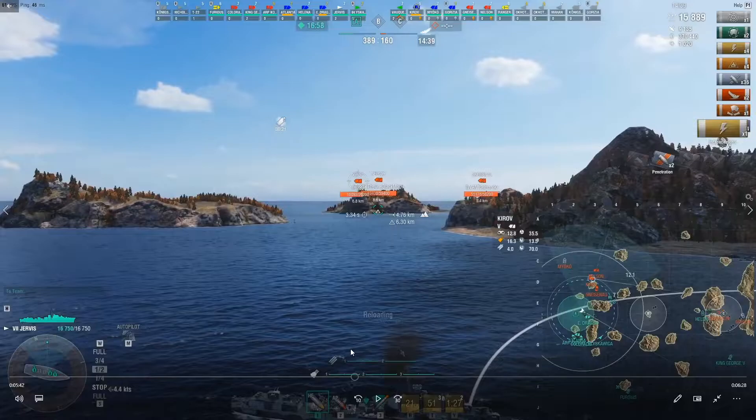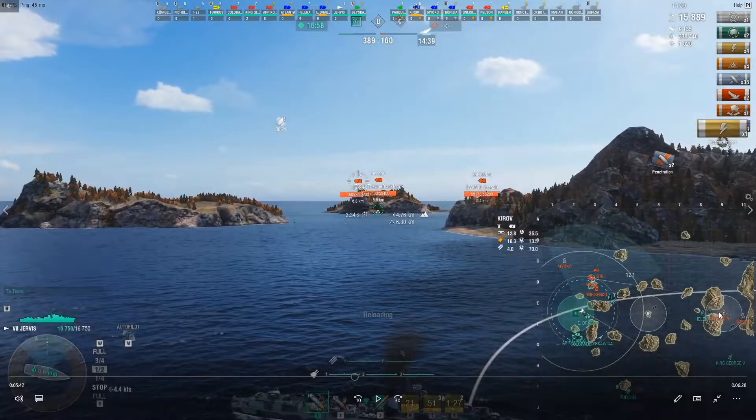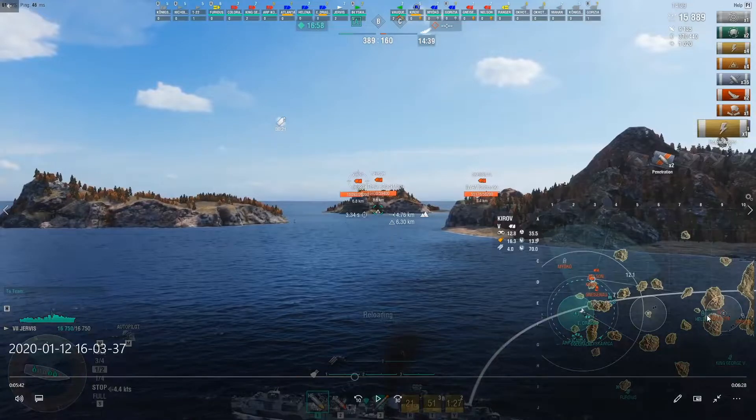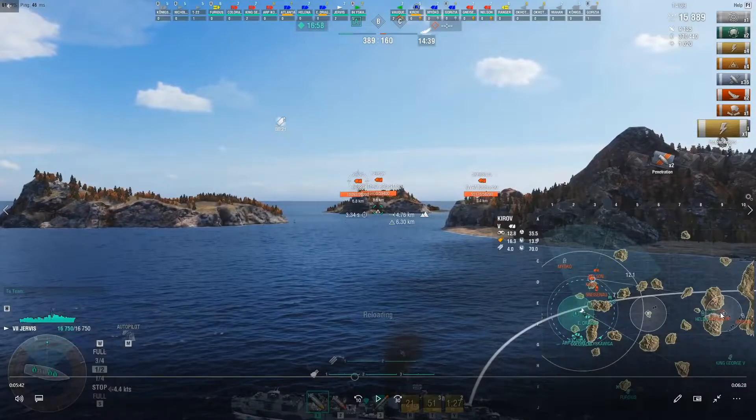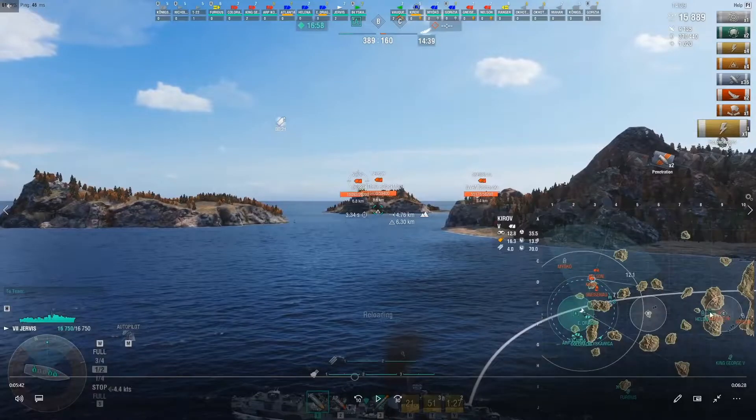I've already started switching from trying to win the game — the game is pretty much won right now. We're up two ships, we've got a cap and they don't even have a cap. The Helena and the French destroyer are squaring off here. This could go either way if the Vakulin lands torps on the Helena, although I think the Helena's probably got hydro up. The Helena's got a lot of guns to really just eviscerate destroyers at these sorts of ranges. There is a King George down here and that ship with HE is disgusting on destroyers, so I think this DD is probably in a pickle.